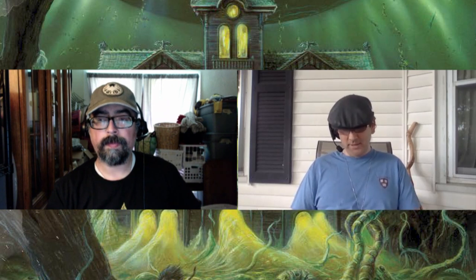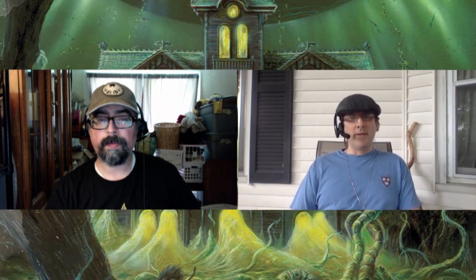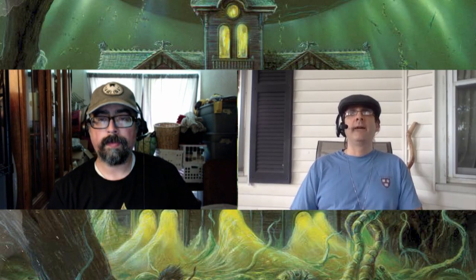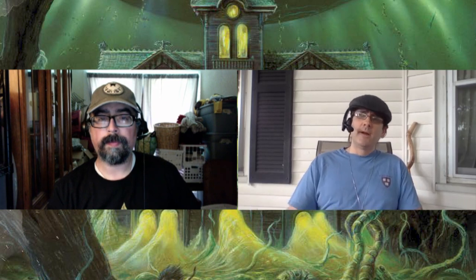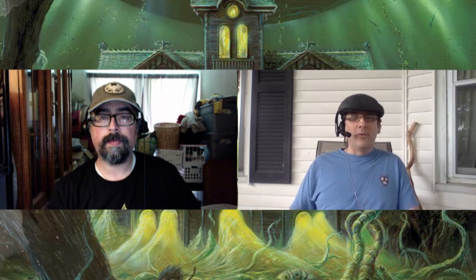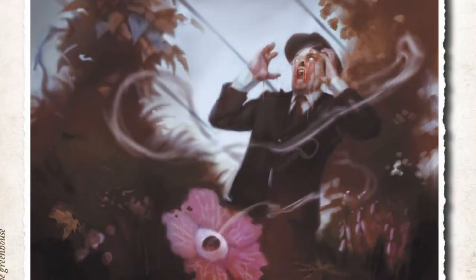The first scenario is Mr. Corbett. I really like this because it makes the horror very personal. Mr. Corbett is a neighbor of — if not one of the investigators — then a member of their family. The scenario offers different hooks to involve them, but Mr. Corbett has to be connected to the player characters. It's like: what if the nice old lady next door was involved in the mythos? Someone you grew up with, someone you knew.